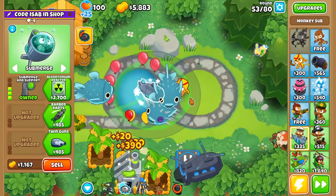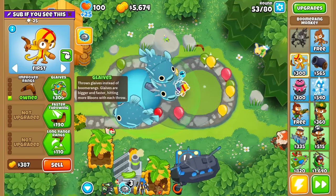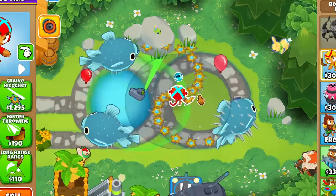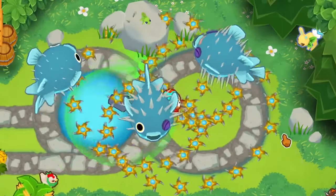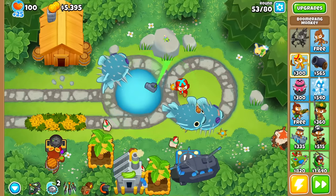I should also get D-Camo just to help out the boomerang. Boomerang's pretty interesting — you want the glaives? Maybe I want the plus one, but let's use it. That looks funky, because the glaives are unique — they come back, obviously.